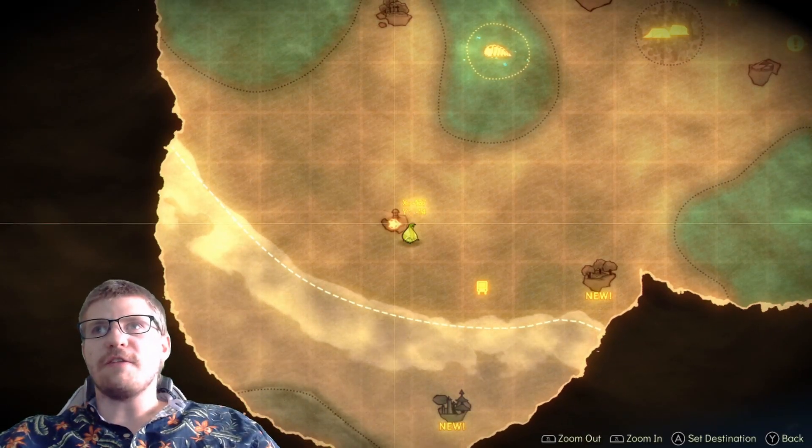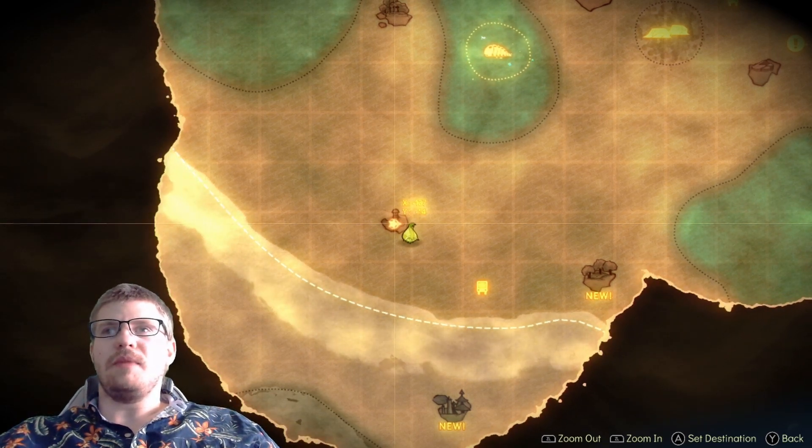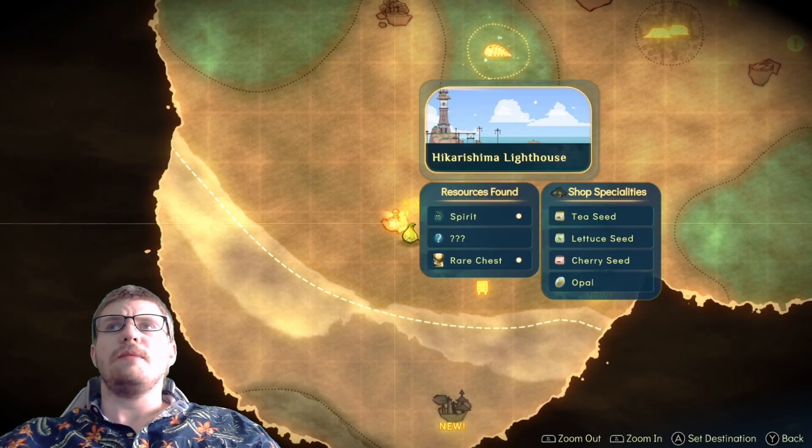Over here at negative 132 by negative 14, which is basically the bottom left of the map — Hikari Shima Lighthouse.